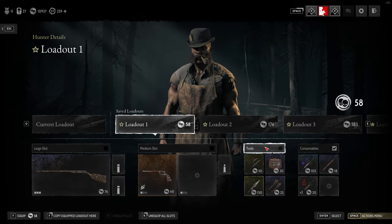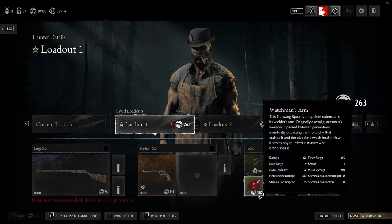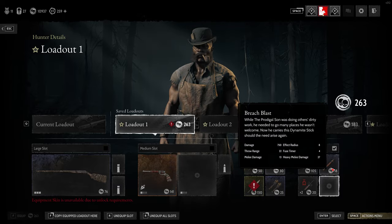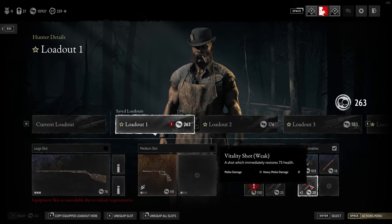Generally, if I just want to load my tools and consumables up, I'll click those two, double-click, it will leave my weapons spare and free, but it will fill my tool slots and my consumables with what I regularly use.